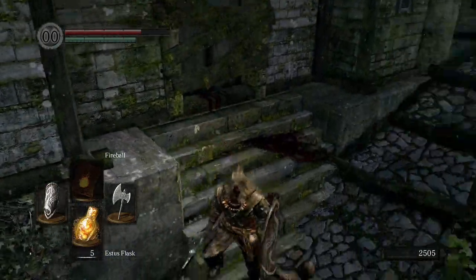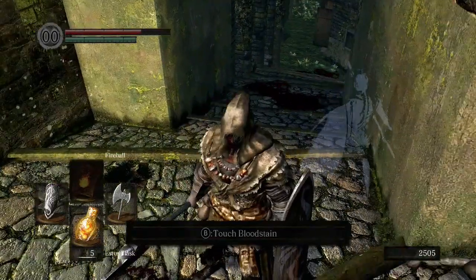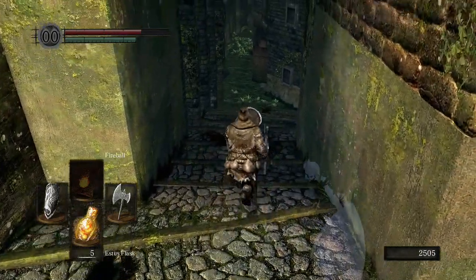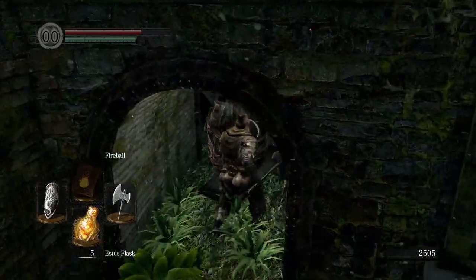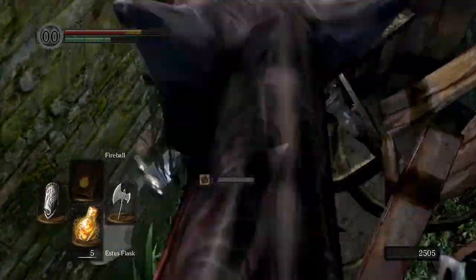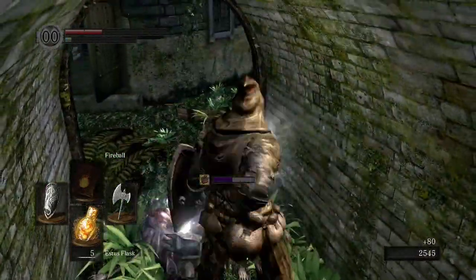You can also touch these bloodstains. You can see other players — this guy has 'Hullbiter' — and what they've done or how they've died; that's pretty fun. There's a lot of bloodstains here because it's an ambush. A lot of bloodstains usually on bosses of course.